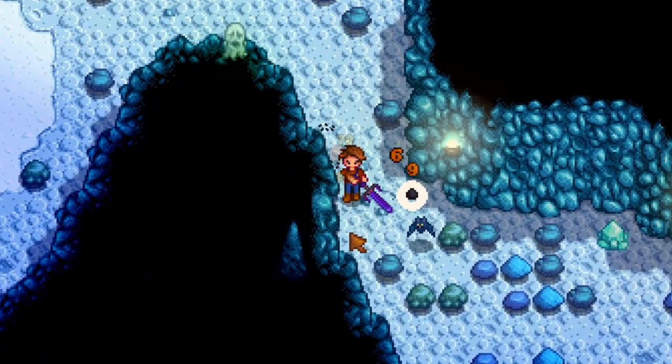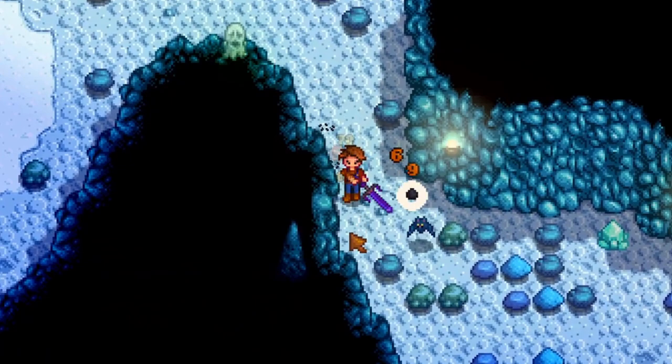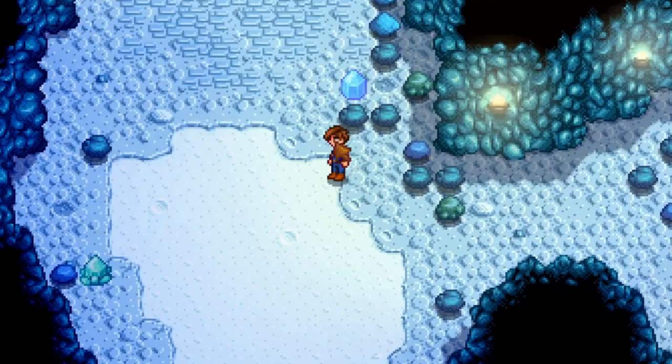The fastest way to do that is by continuously farming levels between 40 and 70 of the mines, since dust sprites spawn there very frequently. I'll talk about specific farming strategies later on.